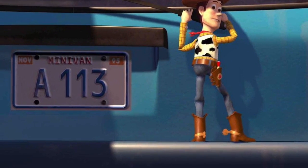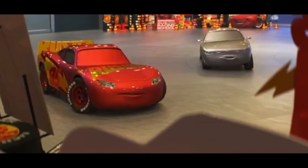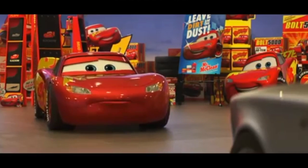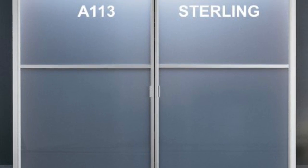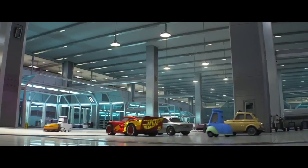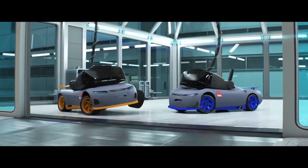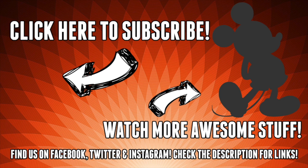Last but not least is the A113 — that letter and three numbers that sneak their way into all those Pixar movies. While we don't have a picture of it, when you go into Sterling's office, there's a scene where as they pull in, the doors close behind him and on the door in the frosted glass is the A113. Take a peek and try to catch that when it swings by.